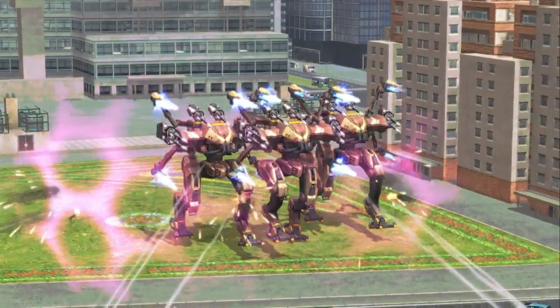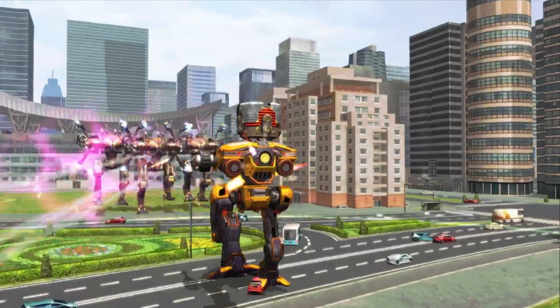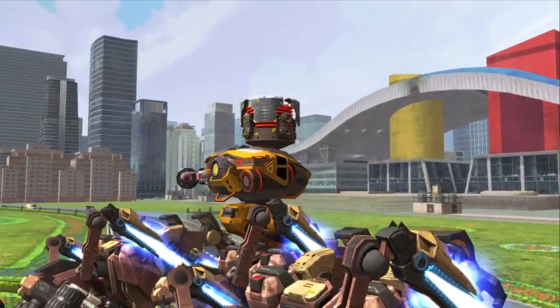Ares now loses a third of its movement speed when Absorber is active. This should give you more breathing room if you're against one. Robots like Hellburner might get even more attractive when you face Ares. And also, in 5.3, Ares' ability cooldown will go slightly upwards.